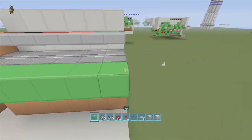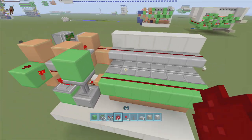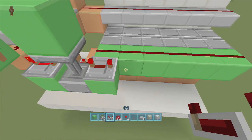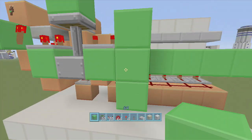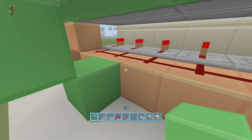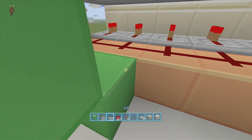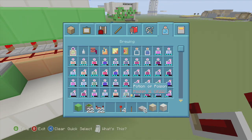Put blocks right next to these sticky pistons back here and put dust all along them. Then come out one more block to the right of our falling edge and put a repeater on four ticks delay. Put a block in front of it, block down, delete this block, put dust on top of it. Coming out of the block with the dust, come down one more toward our bottom pistons and put a repeater going into this dust set to one tick delay.